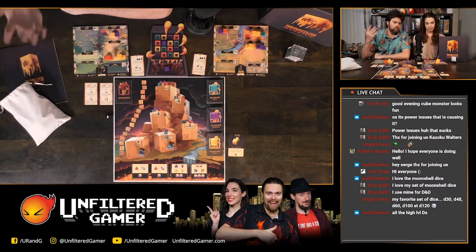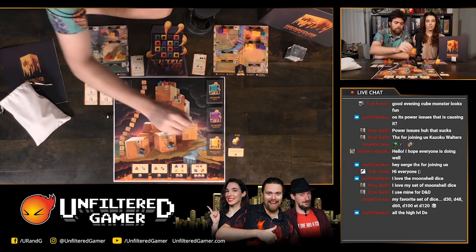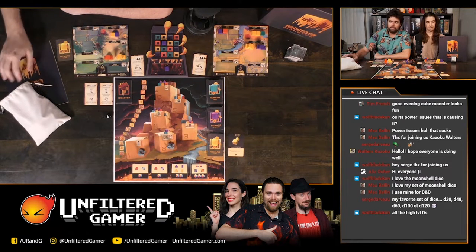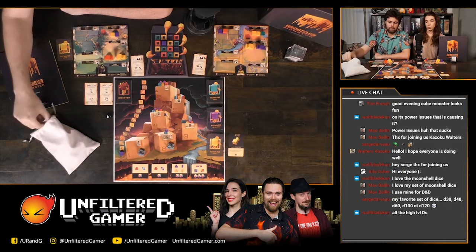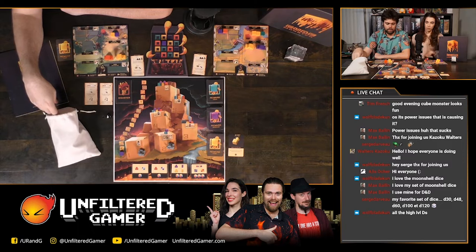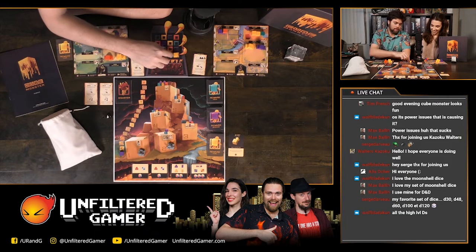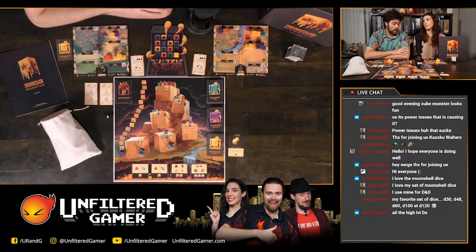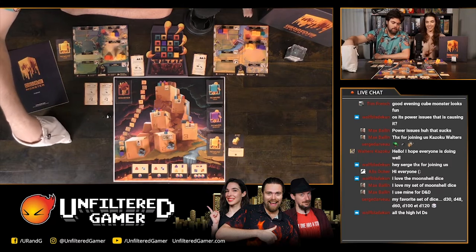Michael draws his reward card and saves it for later. The leftover cube is purple, matching the round tracker — so a cube of choice is added to the monster board, which could cause the offering to trigger sooner. Movement can go up, down, left, right, and diagonally. Round 2: four new cubes are drawn, again heavy on purples.